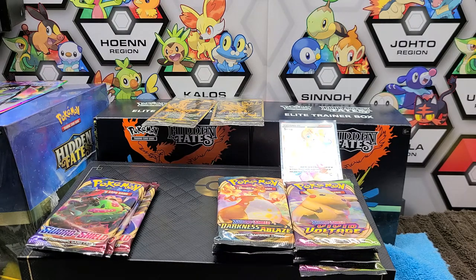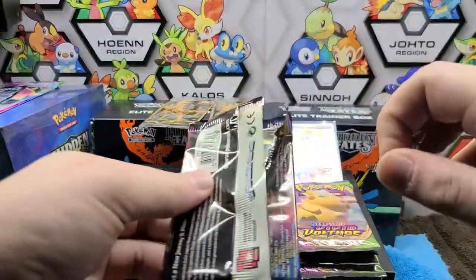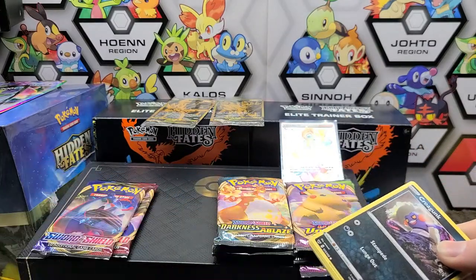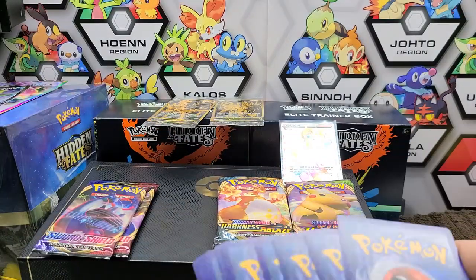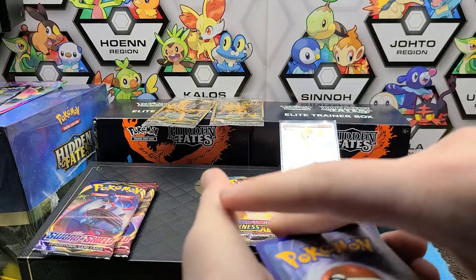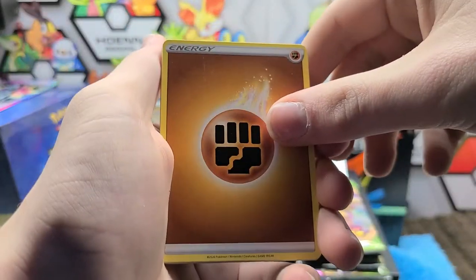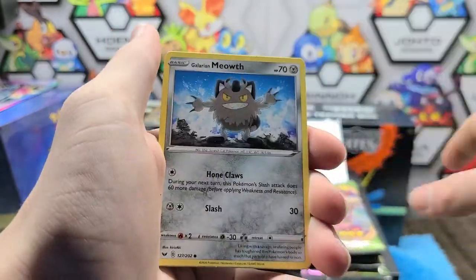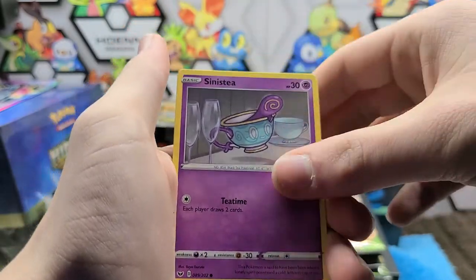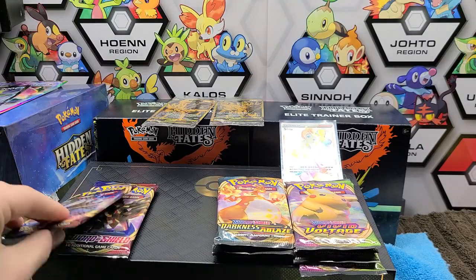Let me move those cards aside and we'll get into Sword and Shield base set. First up is the Snorlax pack. I don't even remember what the chase cards are — I think the chase card is the regular gold Zacian, that's the one you want to get. We have a Fist Energy, Energy Switch, Bisharp, Salazzle, Croagunk, Galarian Meowth, Scorbunny, Sinistea, Maractus, Aurora Energy, and a Drampa. I guess my feeling of the pack was wrong.